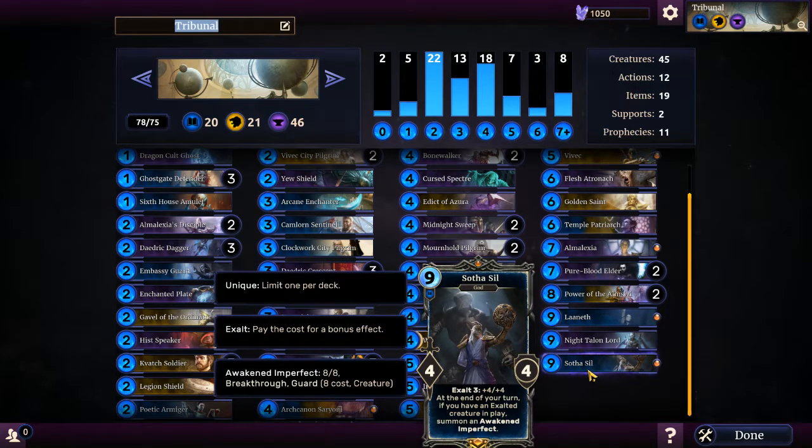It also has Sotha Sil, who at the end of your turn, if you have an exalted creature in play, summons an Awakened Imperfect, which has eight attack, eight health, and also breakthrough and guard. So it's a really great card. Sotha Sil's really good at defending a single lane, but I've only once had all three gods out there at the same time. I've had Vivek and Almalexia out there like three times now or something. It's crazy.